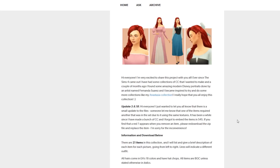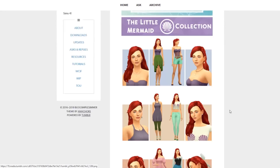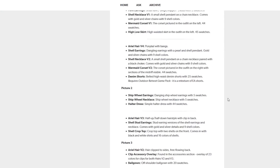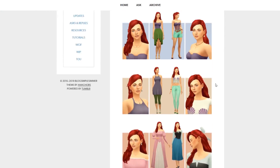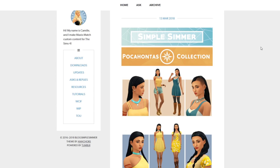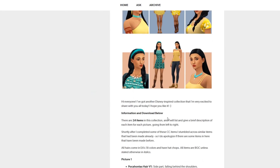Everything here is base game compatible except for the denim shorts which require the Outdoors Retreat game pack. Everything else should be base game compatible — all you need is the base game and you can drop all of these items into your mods folder. She's also come out with a second Disney-inspired set: the Pocahontas collection, which I love so so much. There are 24 items and there's always new hairs in these which I love.